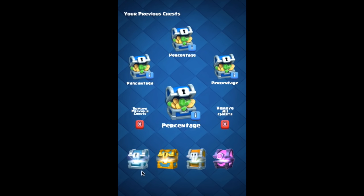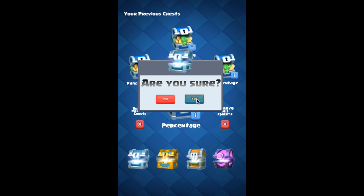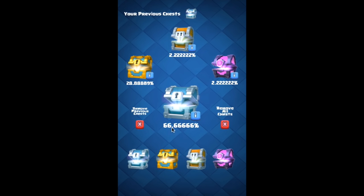So if you win a battle and got a silver chest, go ahead, open the app and select a silver chest, and you're gonna get the percentage of the next chest. Supercell has released a new update to the game, so we now have four magical chests instead of three.